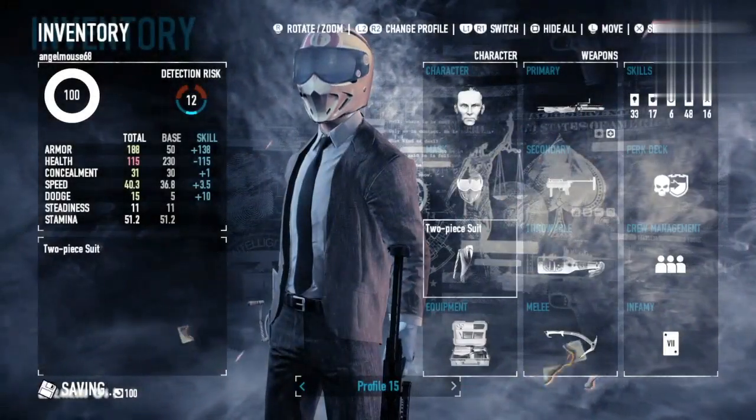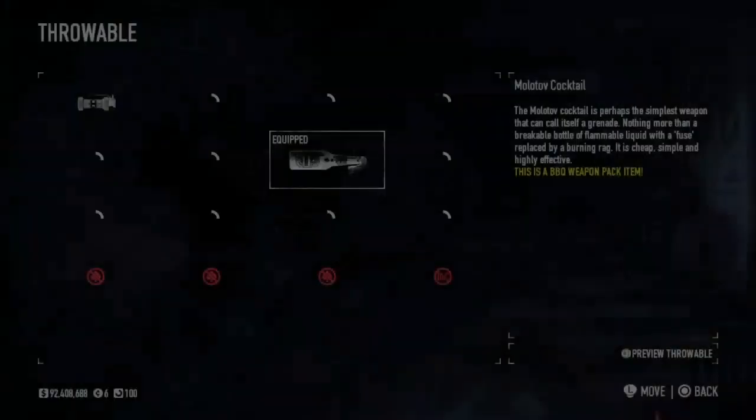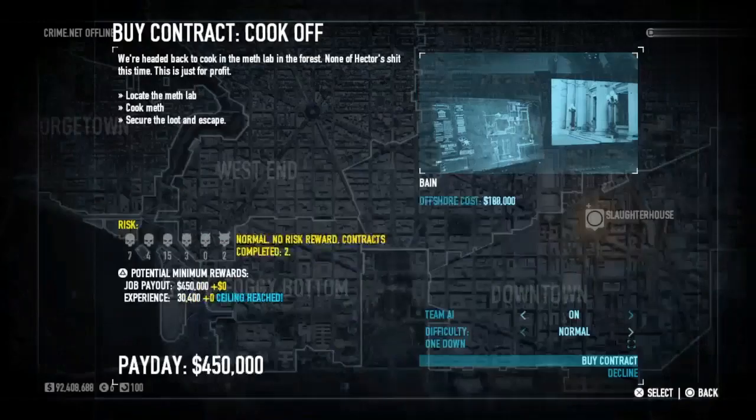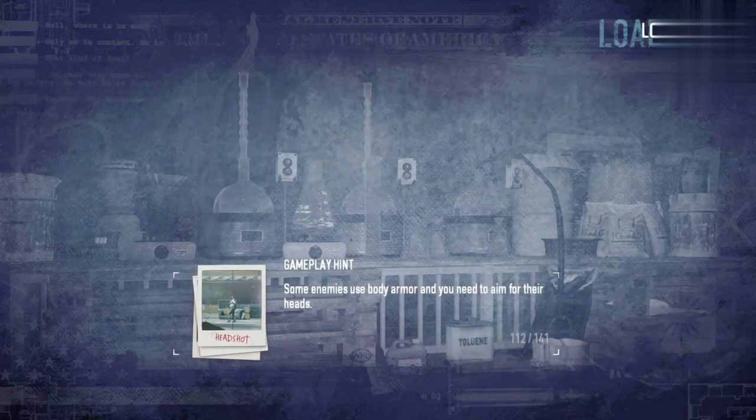We're going to be using medic bags, a two-piece suit for dodge, and molotov cocktails for big groups of enemies. This build is very good for death sentence heists. I wouldn't advise it for one down, but you could if you're feeling confident, as the medic bags also give you a very good chance of surviving longer.